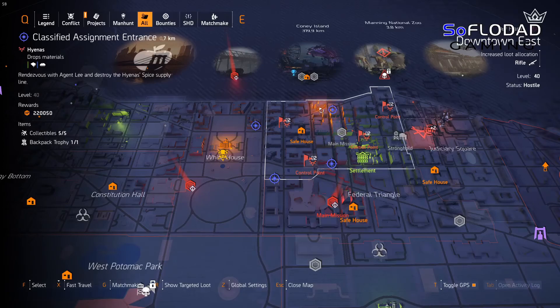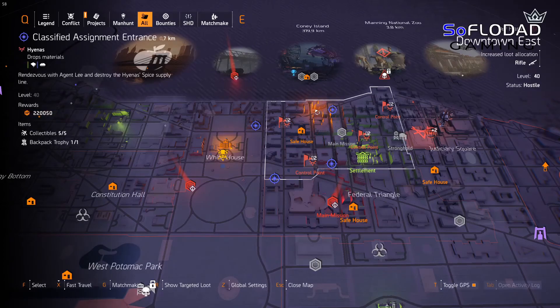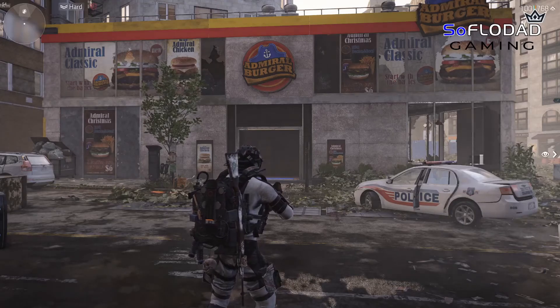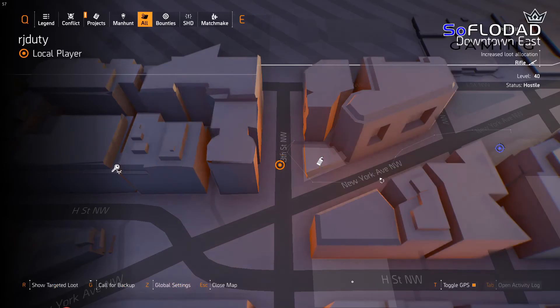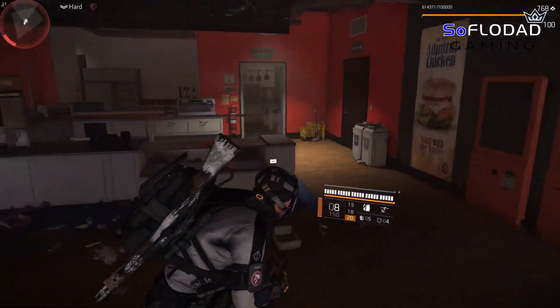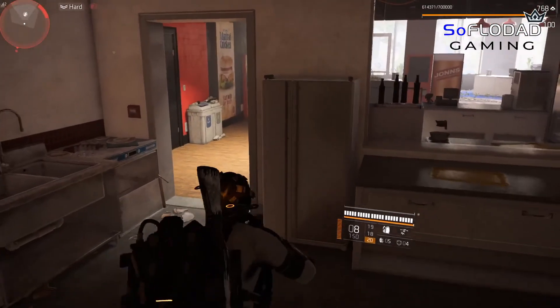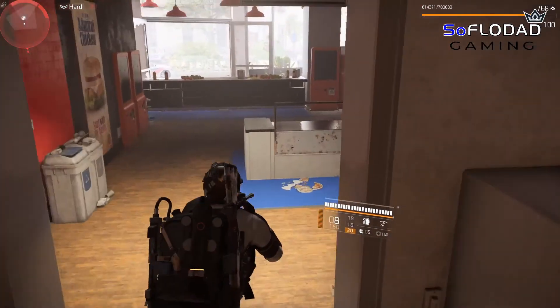Next we're heading over to downtown east, just to the left of this classified assignment and kind of to the northeast of the final epiphany — right here on this corner. This is the Admiral Burger, right here where this food resource node is at New York Avenue Northwest and 13th Street Northwest. Come right here to this Admiral Burger, go in, and there's going to be what looks to be a regular refrigerator in the back. Interact with it — you'll get another pair of lion eyes to drop. Collect them and we're heading to the next location.